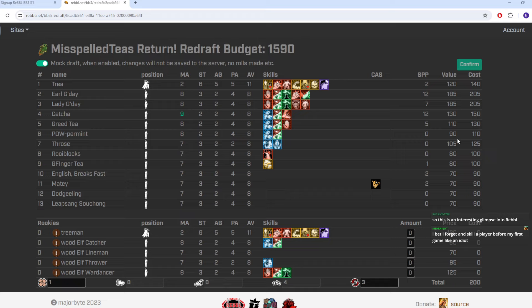What this means in effect is you're going to want to keep your star players, but you don't want to keep random players. If I keep Dodge Eeling, for instance, I will pay 90,000 for a 70,000 player with no skills. You might say 'I've got the cash anyway,' but you still don't want to do it — because at the end of next season that player might cost 110,000. You really do only want to keep the players who are genuinely good.